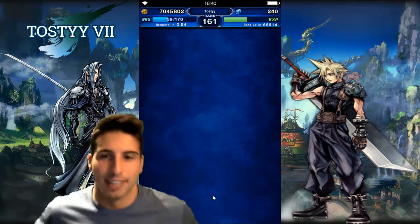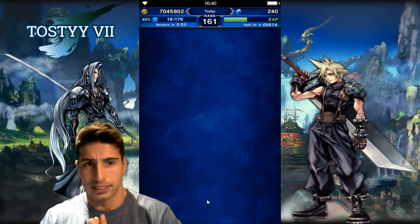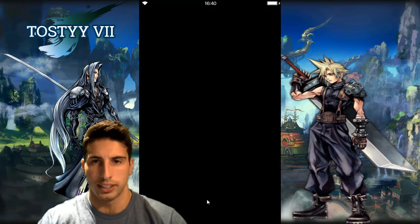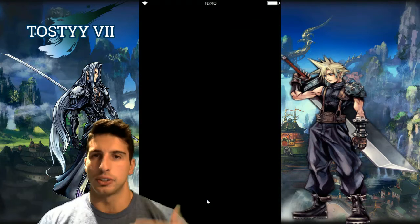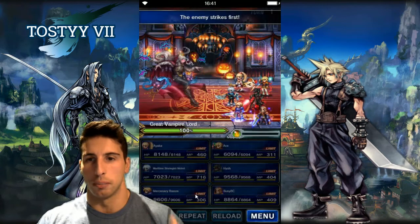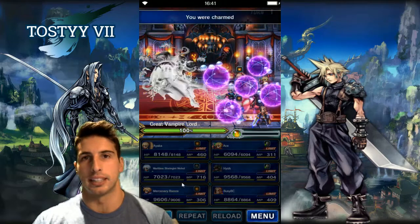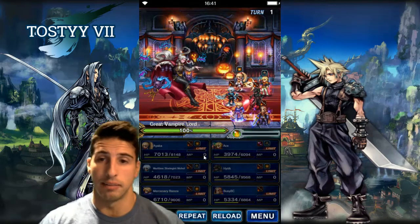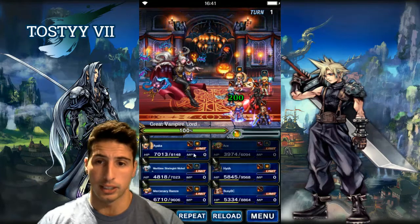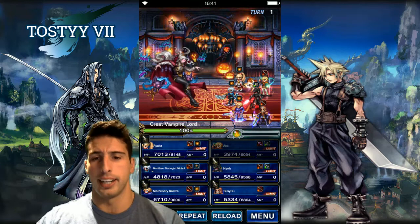So we're gonna see if we can kill him nice and easy. The thing is, on basically the first turn he's gonna do a preemptive strike — he's gonna drain the MP of everybody and we have to get back up nice and slowly. The most important thing is you're gonna have to break his attack and magic to mitigate a lot of the damage your party's gonna be taking. Right here he drains the MP and puts Charm on Ace.